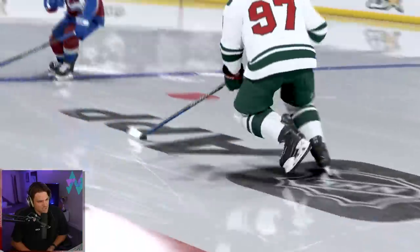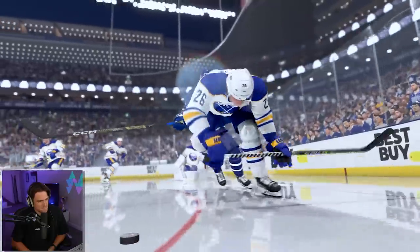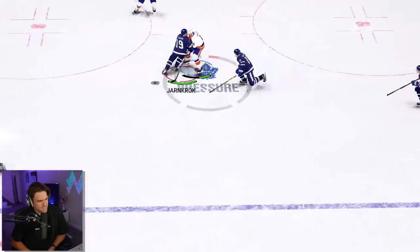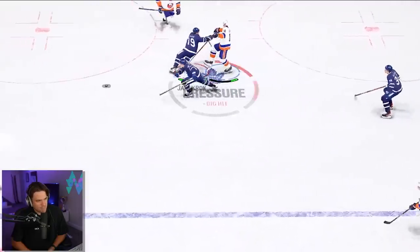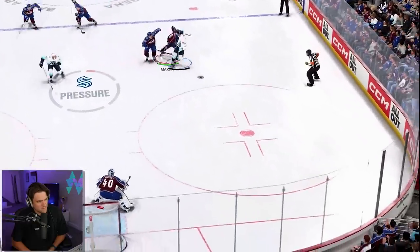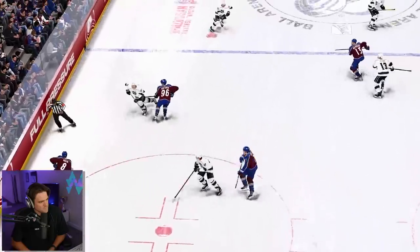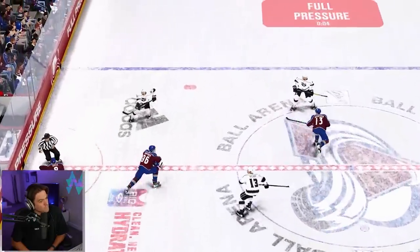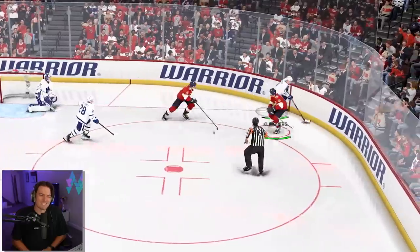Landing a clean, solid check will result in new physics-based and animation-based reactions, creating tons of new wow moments every game. A quick push on the right stick allows you to jostle the opponent, creating quick puck separation with lower penalty risk. We've also introduced a new gameplay meta with a dedicated reverse body check control, allowing the puck carrier to protect the puck with their body to impactful effect. And you can now send players into the bench and break the glass.